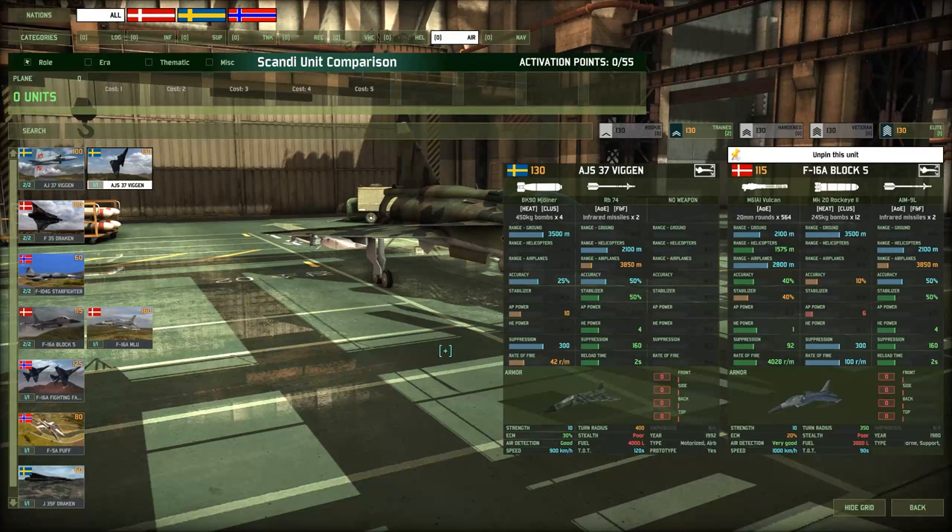Remember how I said a couple streams ago how out of maybe the top 10 units, the M41 is definitely in that top 10? The Block 5 might be a few places above it because this thing is absolutely cracked. You have 12 cluster bombs, and the way cluster and heat works is that if it hits, it's at least going to do one damage. It might do more if a tank has a low top armor value like 2 or 3. But when you have 12 and tanks only have an HP of 10, that means if half of them hit, you're doing at least 6 damage — and you might actually kill it if it has a top armor value of 2 or 3.